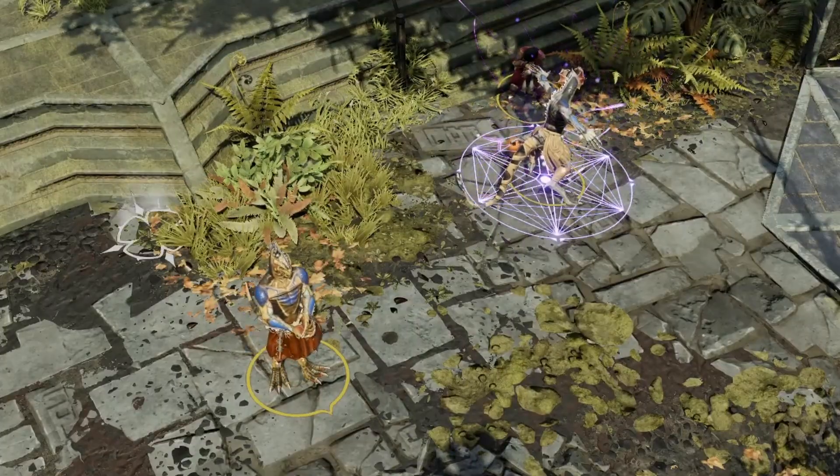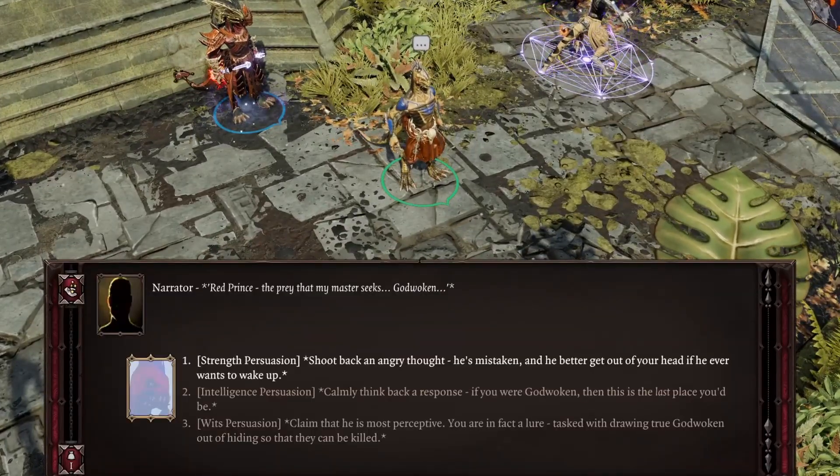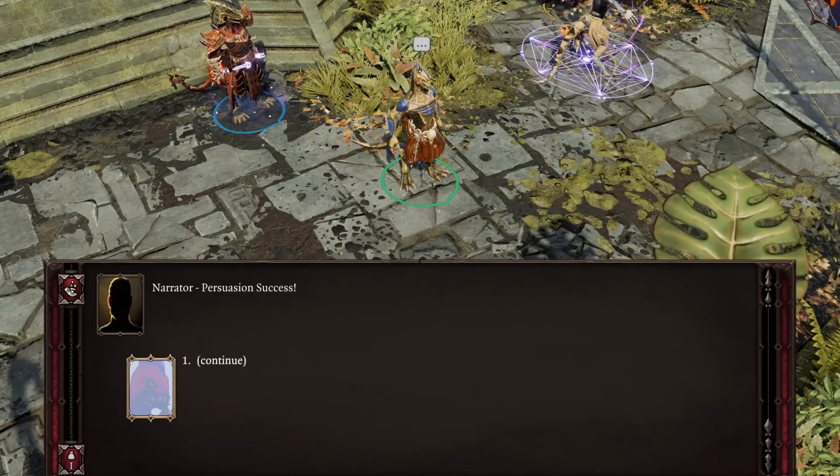The Black Ring encampment nearby can be friendly if you assisted Almira or sided with the Lone Wolves in Act 2. They have plenty of wares and Wordless can read your mind too. Just don't approach the lizards on the other side unless you have adequate persuasion, as they can blow your cover and start a fight with the whole camp.